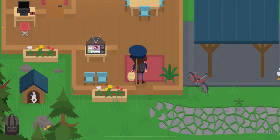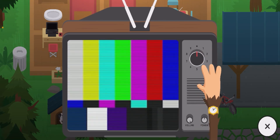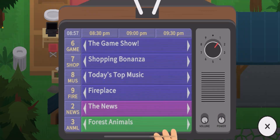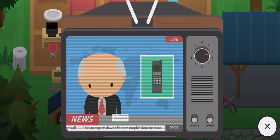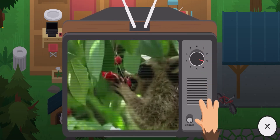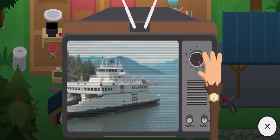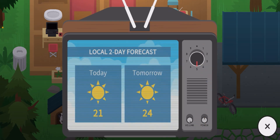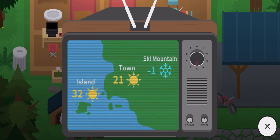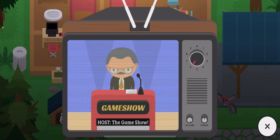Channel one shows all channels. Channel two is news, although it speeds up a bit — my game might be broken. Channel three is a nature documentary, channel four is scenery, and channel five is the weather forecast, telling you today's and tomorrow's weather. Although you have newspapers that already do that, it's cool nonetheless.